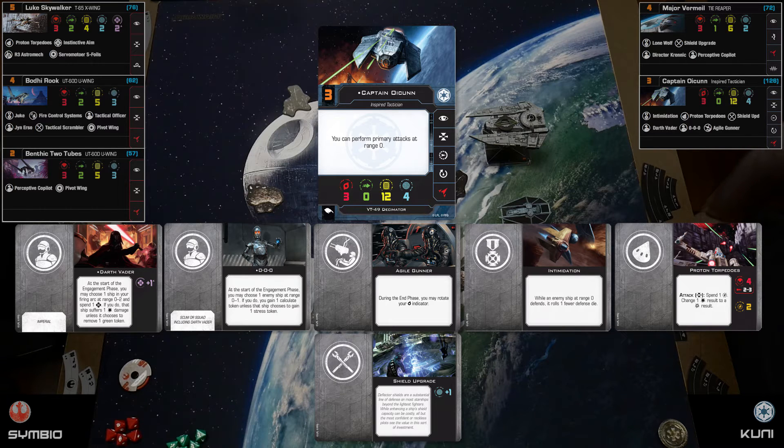I'm also using Darth Vader as a crew upgrade because he's super broken and fits my theme. At the start of the engagement phase, I choose one ship in my firing arc within range zero to two, spend his force, and the opponent either suffers one damage or removes a green token — which lets me get rid of annoying focus and evade tokens. He's been doing a lot of MVP work.